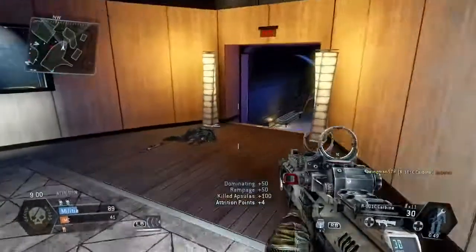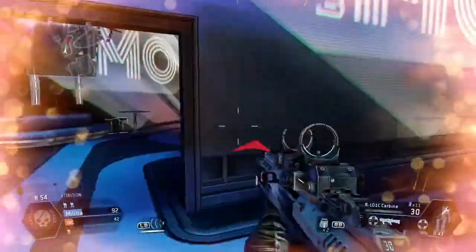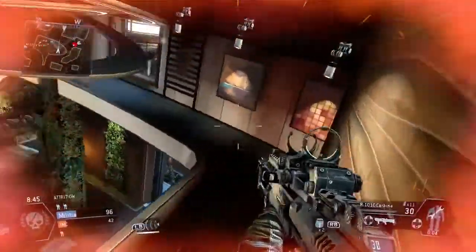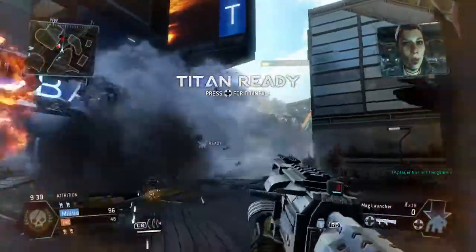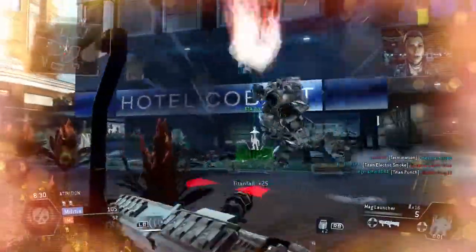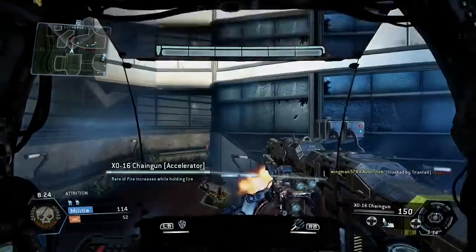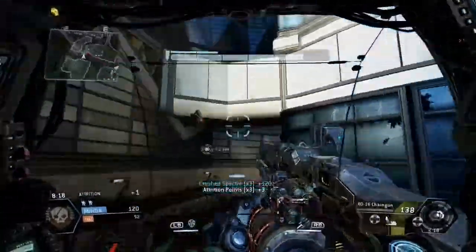So yeah, that's the entire description of the map Backwater. If this comes for any of the other maps, there are still two more maps that probably will have these descriptions and images. We still have Zone 18 and — I can't remember the other one, but it has to do with some type of dust I think. Oh yeah, Sand Trap. Yeah, the other one was Sand Trap. So we still have Zone 18 and Sand Trap to have images and a description. But anyways,